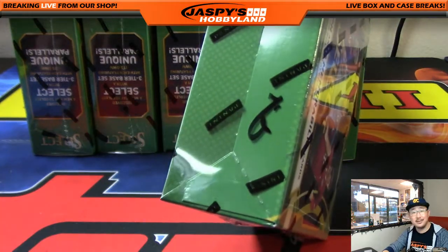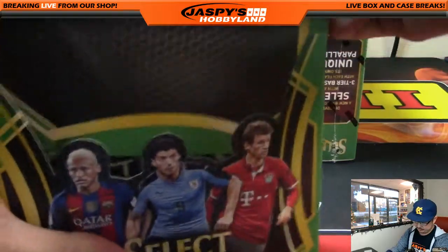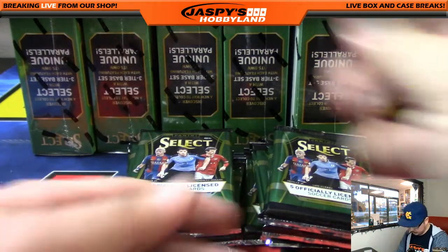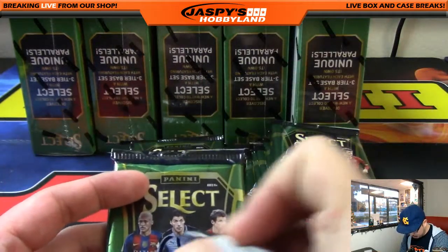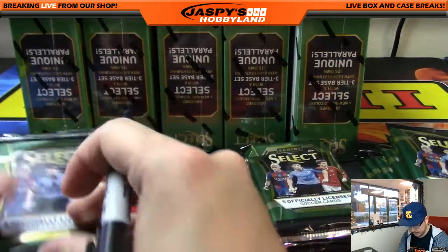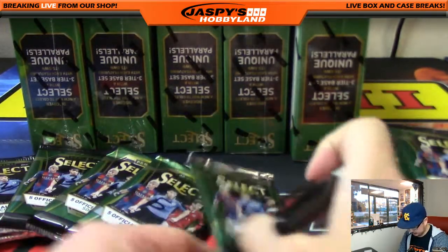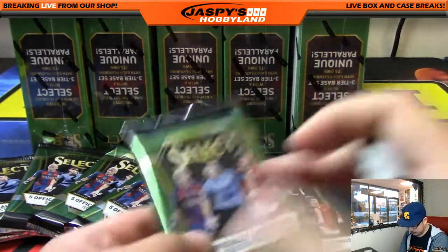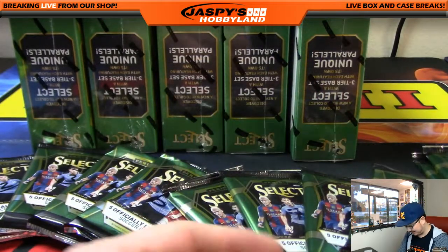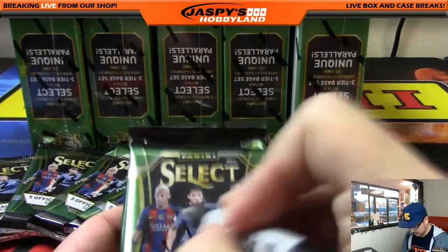That constitutes a six — that's a six to me, there it is. Let's open this up and number the packs. We'll write it on the Luis Suarez card right there. There's one, two, three, four, five, six, seven, eight — I'm just going to circle number nine — nine, ten, eleven, and twelve. There you go, all twelve packs numbered.